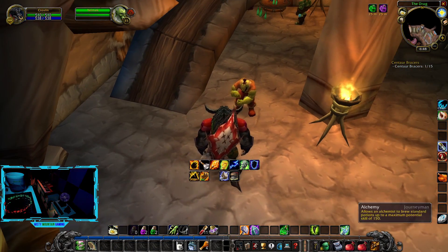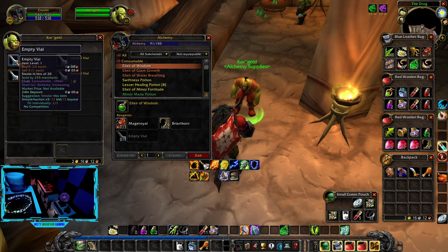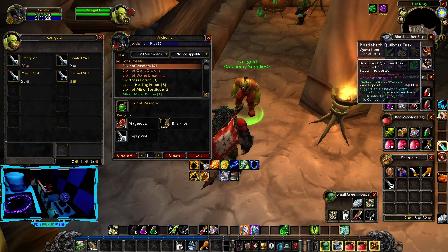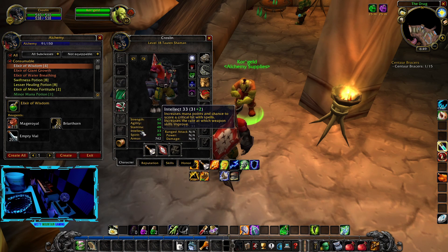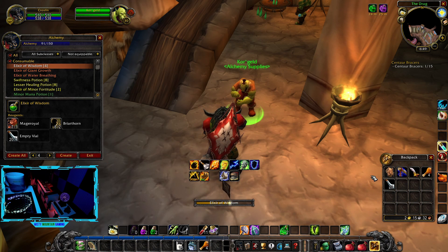We need to get some more empty vials - one, two, three, four. Look at all the crap we have in our bags. Intellect by 6 - increases our mana points and chance to score a crit with spells. Yeah, I like that. Let's make some of those up - we'll replace this with that.